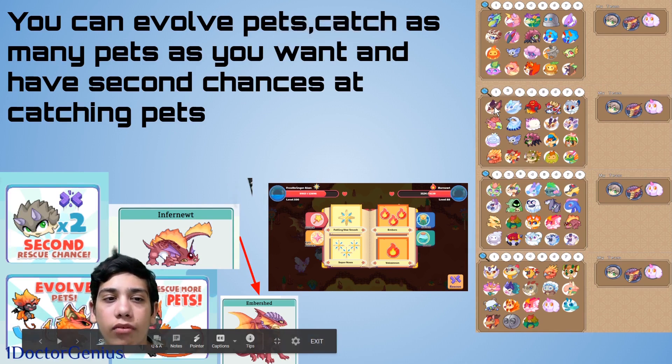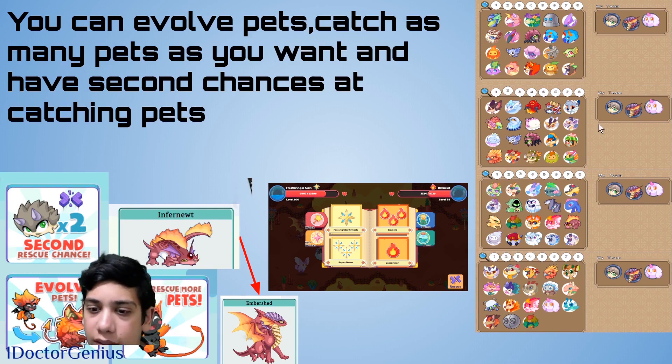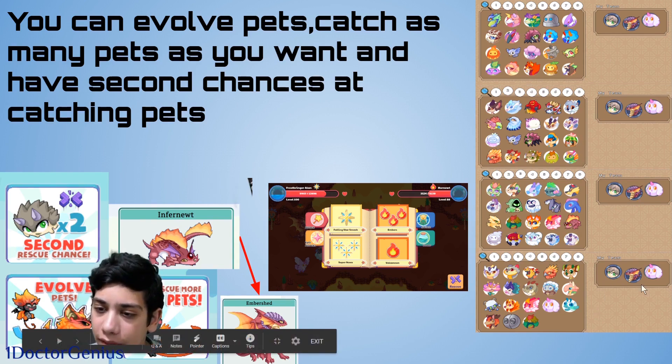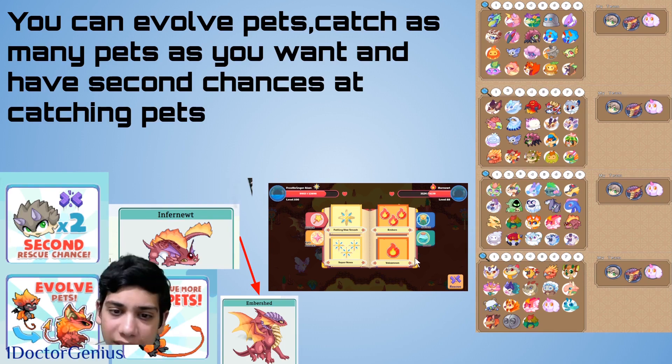Members can evolve pets and catch as many as they want. You can have up to 80 pets — each slide holds 20 pets and there are four slides — so members can hold more than the non-member limit of 10. Members also get a second chance when catching pets, so if you answer incorrectly you have another shot at catching the pet. Don't give up!